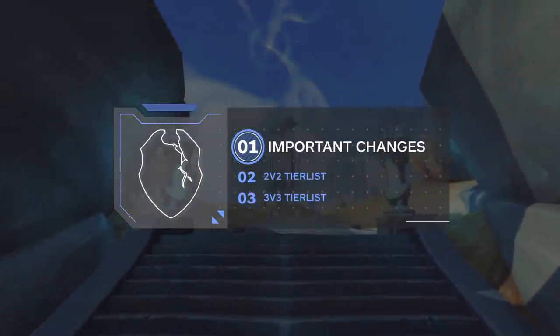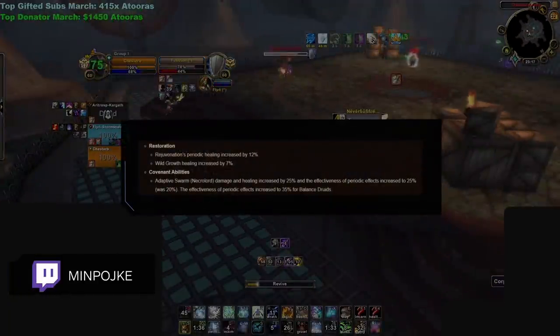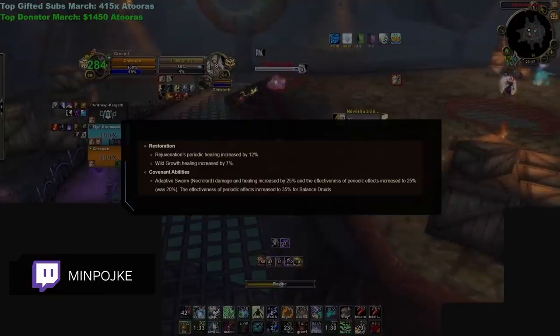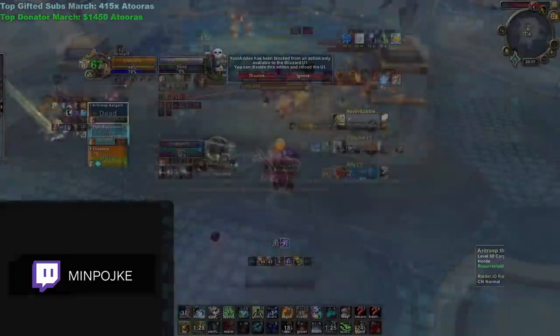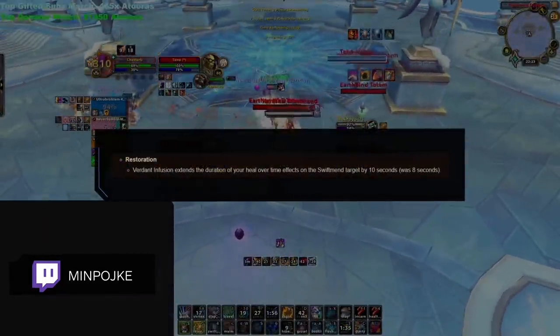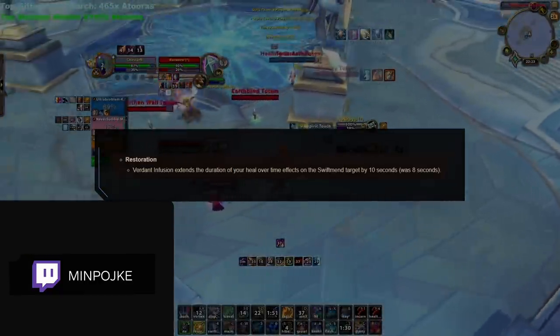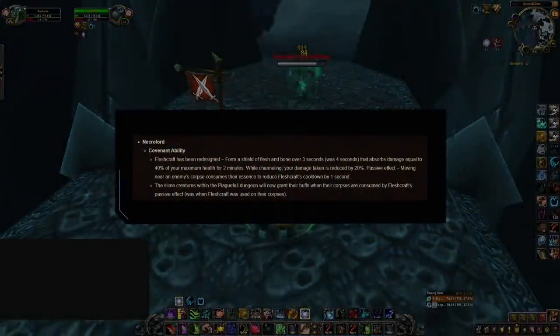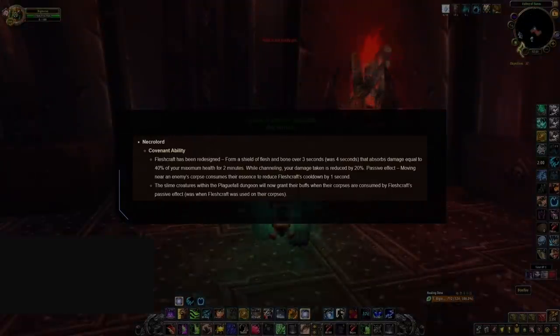Let's start off by going over some of the most important changes from the patch and how it shaped the healer meta. The spec that saw the biggest buffs was resto druid. Not only did rejuvenation and wild growth get overall healing increases, but the Necrolord Adaptive Swarm ability was also buffed. Their Verdant Infusion Legendary also received minor buffs. These were much needed changes as resto druids struggled with healing early on in the expansion. These healing buffs helped to offset their relatively weak defensive CDs, and when combined with a covenant-wide buff to Fleshcraft, druids gained some additional defense and are now one of the tankiest healers in the game.